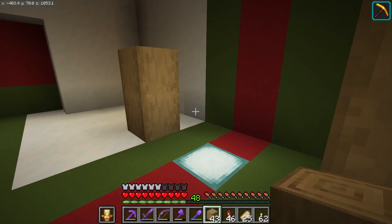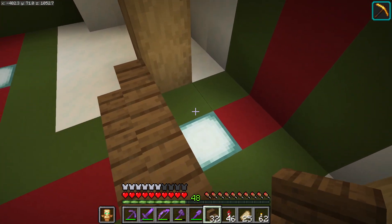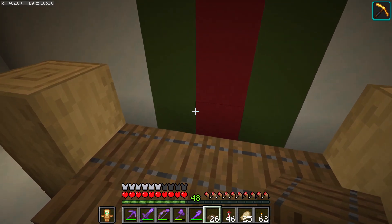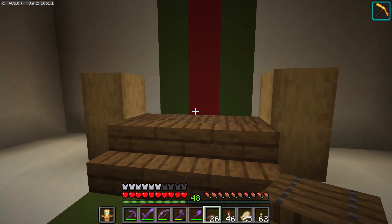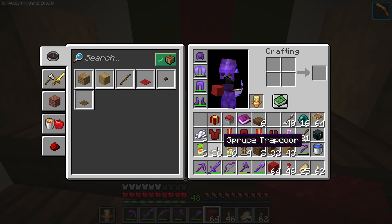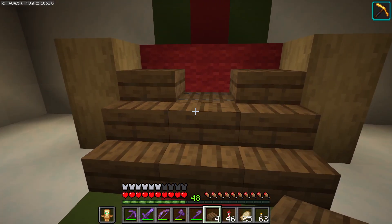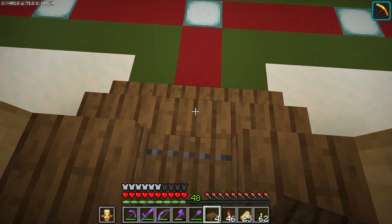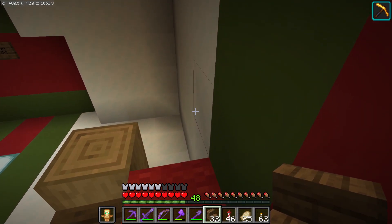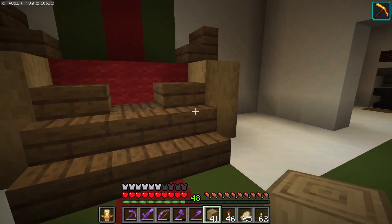Let's see how I'm going to do this. Maybe some stairs up, and then I'm thinking a little bit of that. Put some wools there, some slabs up yonder. That makes a little bit of sense. And then we're gonna go like so, like so - nice big chair for Santa. I think this is gonna work.